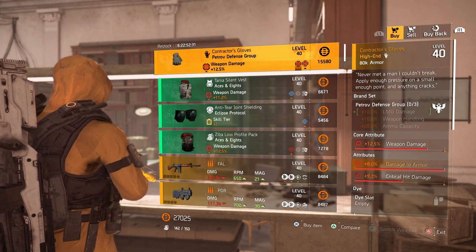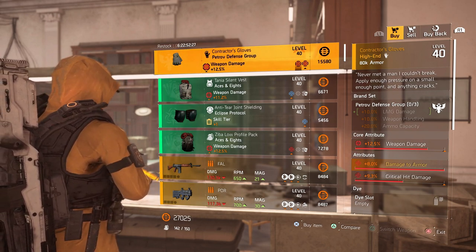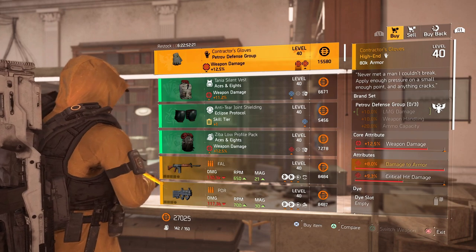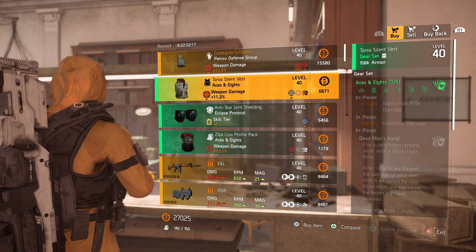Heading to the clan vendor — another pick of the week: the Contractor's Gloves. Look at these — we've got weapon damage, damage to armor, and critical hit damage already rolled on, so you can max out weapon damage, optimize the critical hit damage. These are absolutely godly, a must-buy for this week, and the pick of the week for sure.